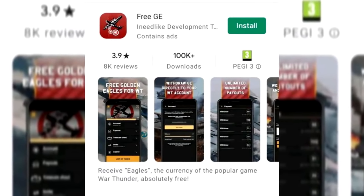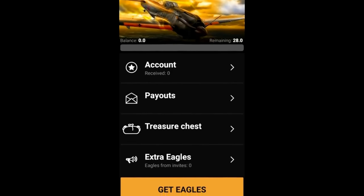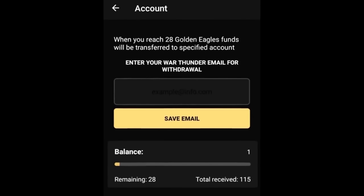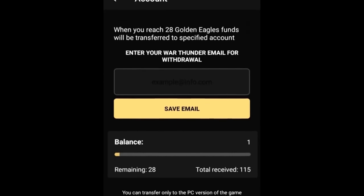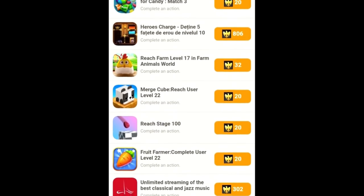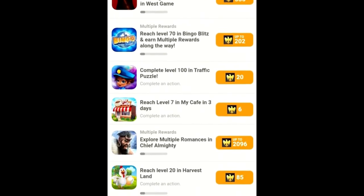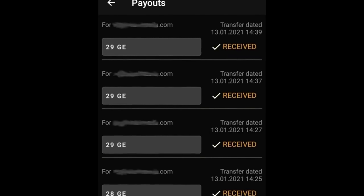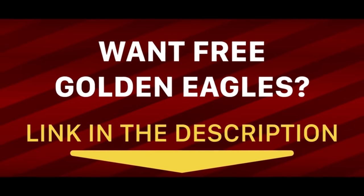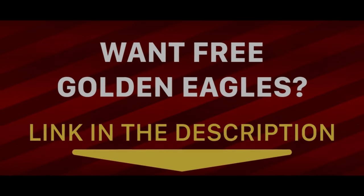New tanks, aircraft, battleships, premium accounts? Get it all for free just by using your smartphone or tablet. Download FreeGE from Google Play. FreeGE is an Android app where you can get free eagles for War Thunder and work directly with Gaijin to make it happen. You do simple tasks such as watching ads, completing surveys, playing mobile games, and receive eagles. Every 28 eagles can be transferred directly into your account. Download and install FreeGE with my link in the description below. Enter my personal code and receive 10 eagles right at the start.